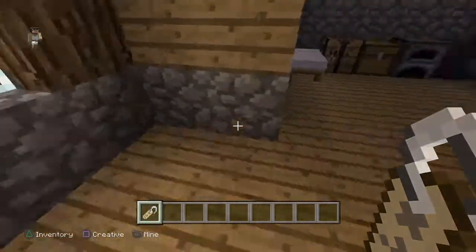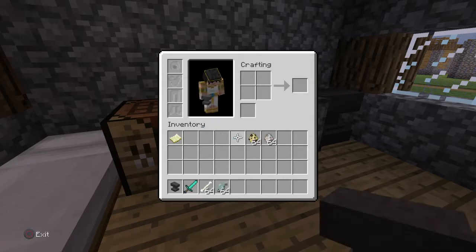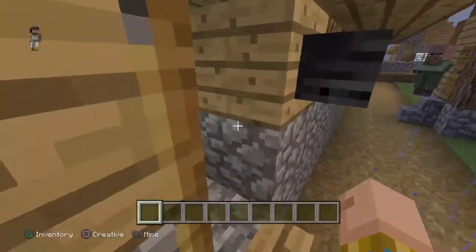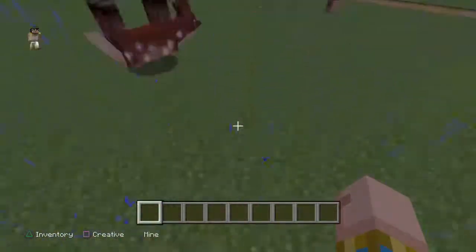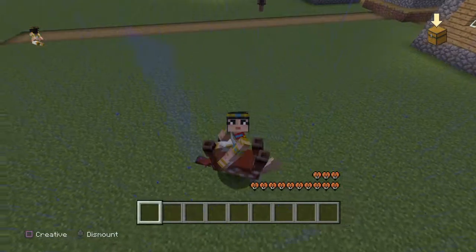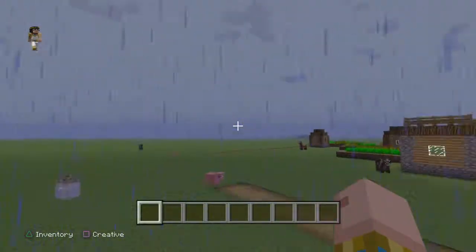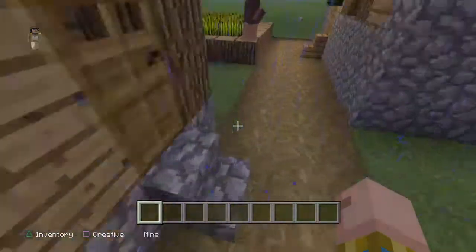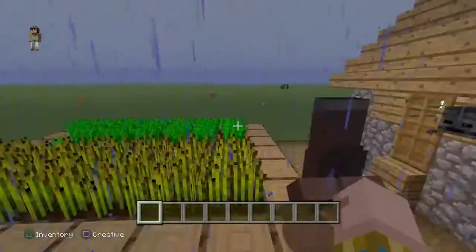I believe the first animal you could use for the Dinnerbone trick was a regular wolf, and then after that they did all the farm animals and cats. Wait - I just got a brilliant idea: the wither upside down! I don't think that's gonna work though. Oh, the horse is so... wait, I feel bad for you. Thanks for not letting me tame you. The upside down villager looks ridiculous! Wait, we gotta name it Dinnerbone - no spaces. This is so cool!